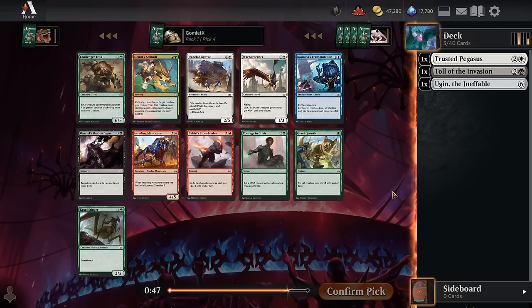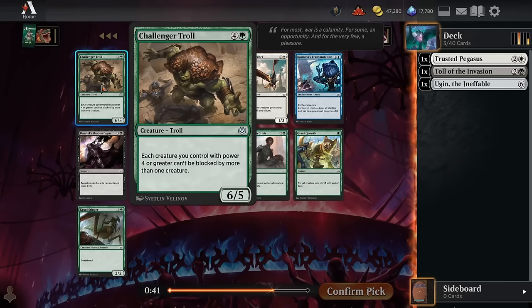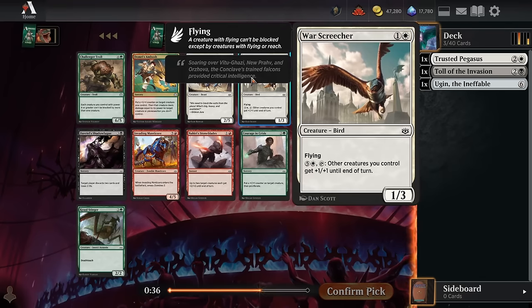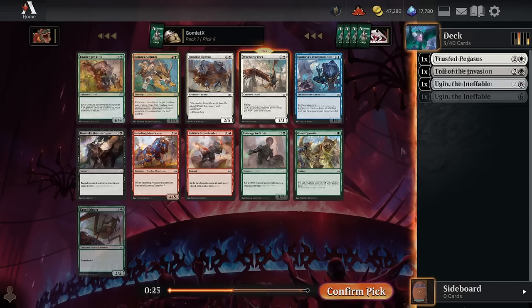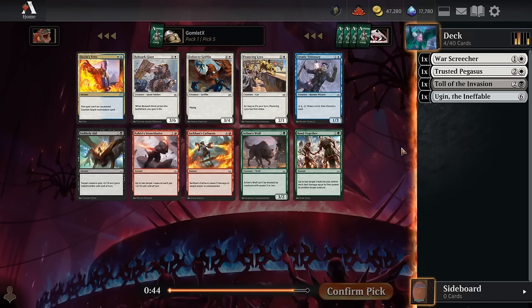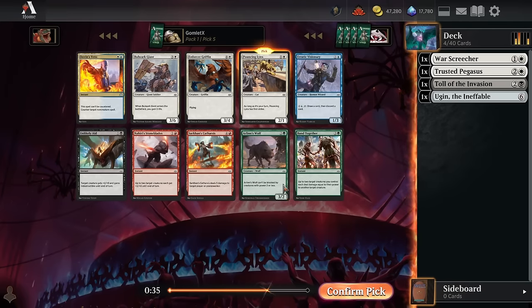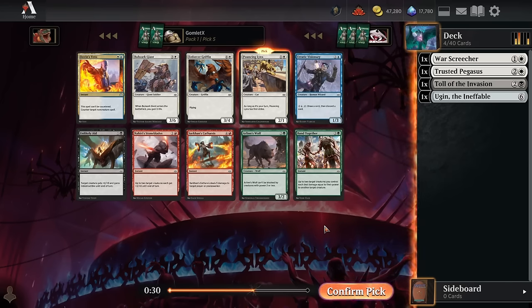Pick four doesn't have much going on — Invading Manticore is a fine top-end card for red, Challenger Troll is a fine beefy threat in green, War Screecher is an okay two-drop for white. I guess we just take War Screecher since none of these cards are powerful enough to push us off color, but I'm not super pumped about that. Pick five has Pouncing Lynx — a nice aggressive white creature, two mana two-one with first strike to help break through blockers.